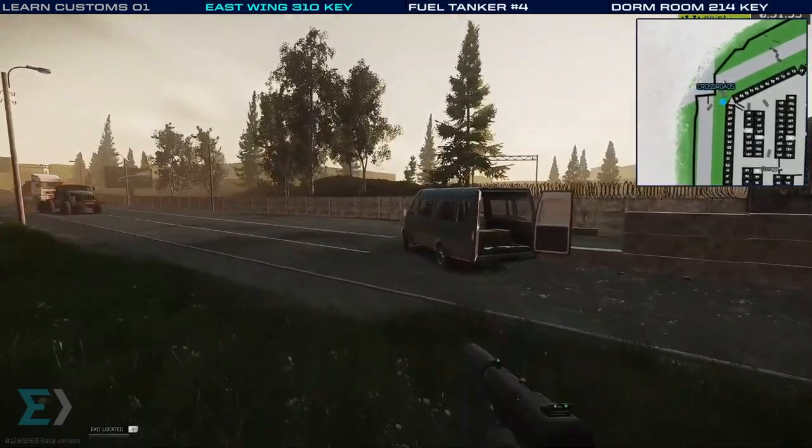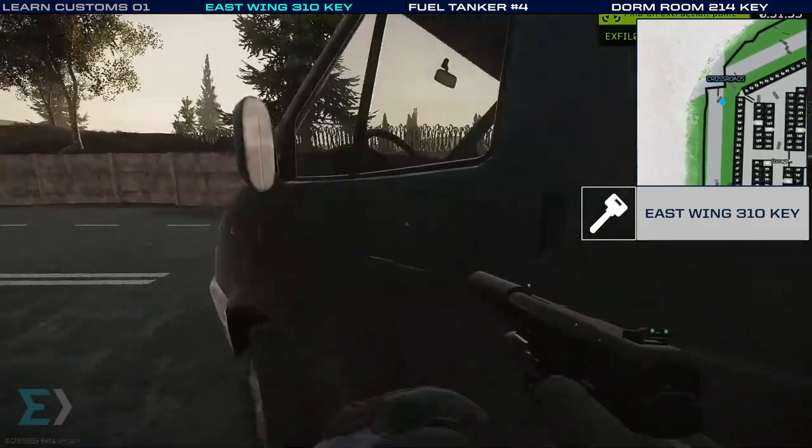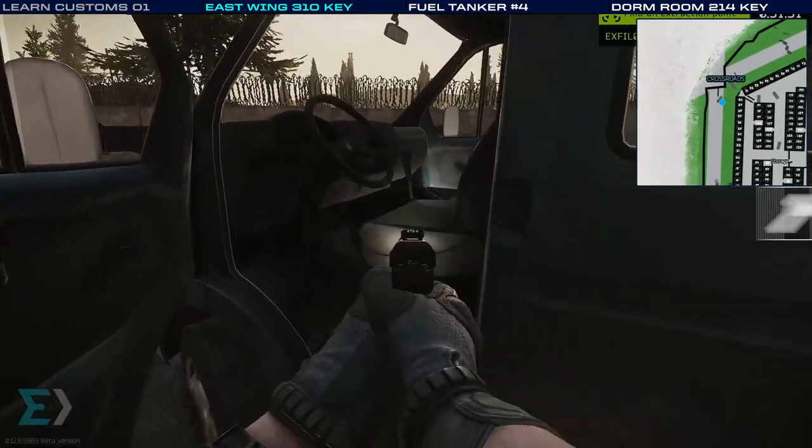Our second location has us looking for an East Wing 310 key that can be used on Shoreline. It spawns on the driver's seat in front.